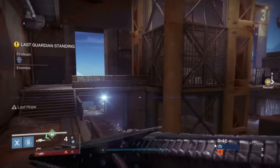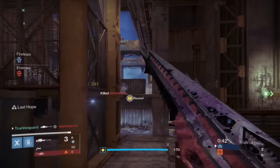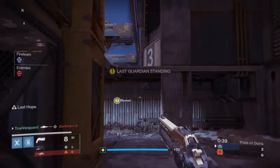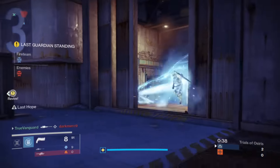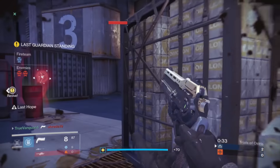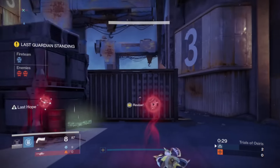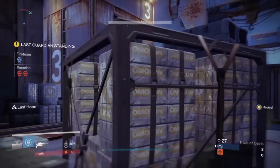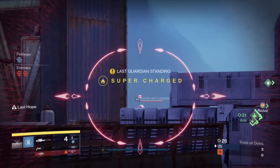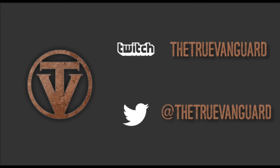Keep someone towards the back to watch the B crates up at top B — people like to head-glitch there. And if you're more comfortable with one spawn over the other, you can actually rotate: we preferred the outside spawn, so when we got the inside spawn, we'd just push straight through cannons and around behind A to take the outside spawn instead, and then play the angles we were comfortable with.